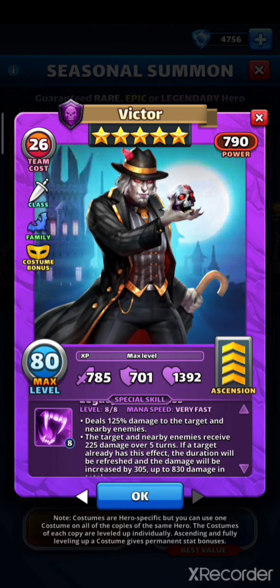125 percent damage to three enemies — okay, this is not a lot, but with his attack power it should be around 300, maybe even 350 if you put some emblems on him, so not that bad. Those three enemies will also receive damage over time, and the more times Viktor hits them with his skill, the higher that damage will be. If you improve his attack with emblems, this damage will also increase.